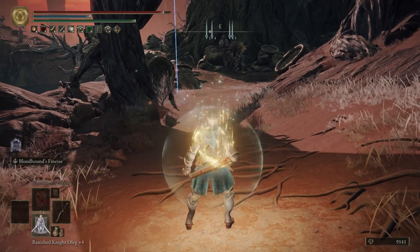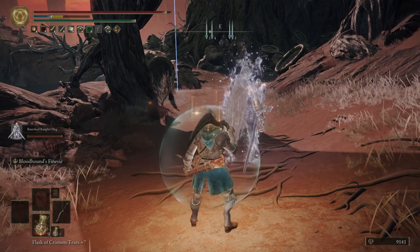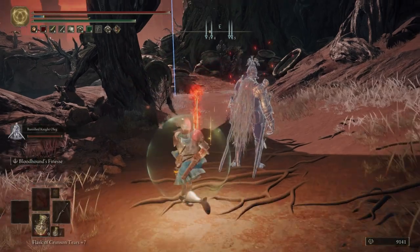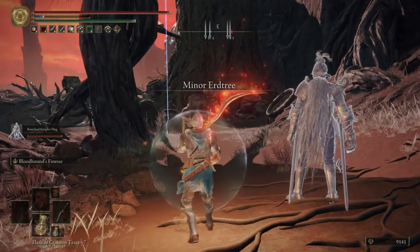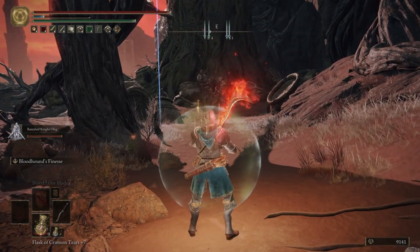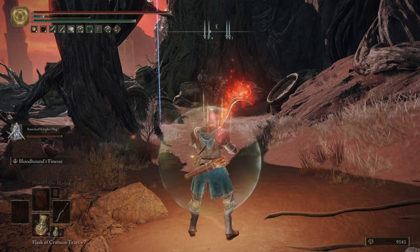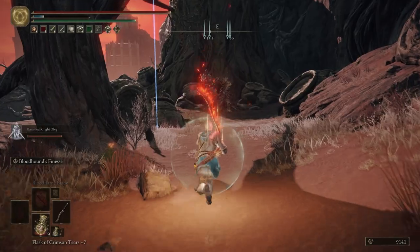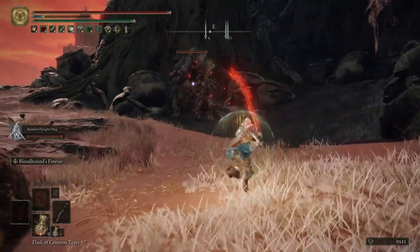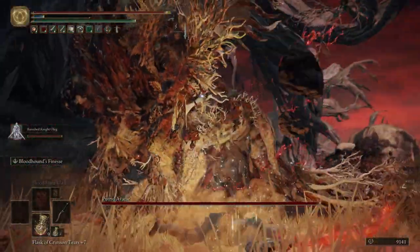Let's go ahead and drink our flask, summon in Oleg, and then buff our weapon. Now this is going to be a Putrid Ur-Tree Avatar. They're pretty much the same as an Ur-Tree Avatar. The only difference is they have this butt slam that'll spew out a bunch of Scarlet Rot. So be careful of that — when they do that, just run away. Do not want Scarlet Rot. It's worse than poison. Your health ticks down extremely fast.